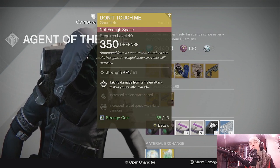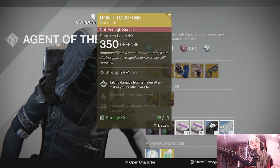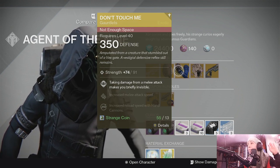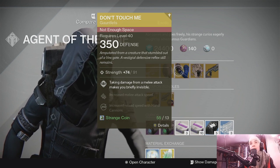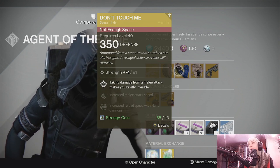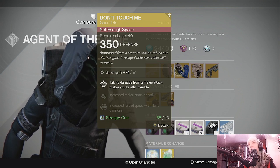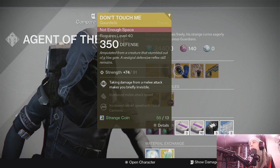Next, we have the Don't Touch Me gauntlets for the Hunter, which I think are awesome. These are great for the brawl section at the beginning of Crota's End — I used to be able to solo that even on the hardest difficulty. Taking damage from a melee attack makes you briefly invisible, and Thrall attack by melee, so it's great if you're going stealth as a Hunter. Definitely pick these up. Honestly, I've said this before — just pick everything up, it adds to your grimoire score and unlocks the blueprints.